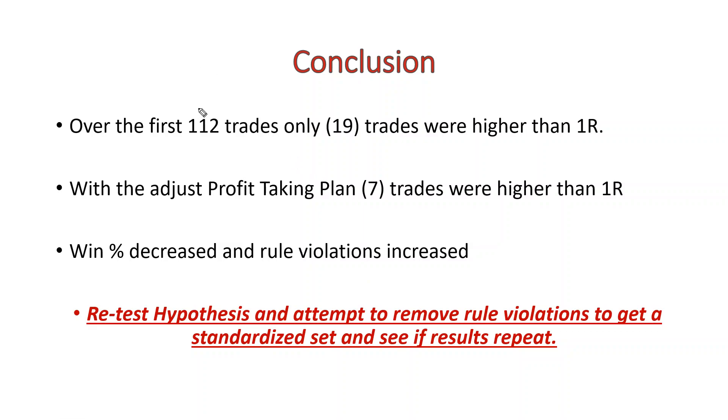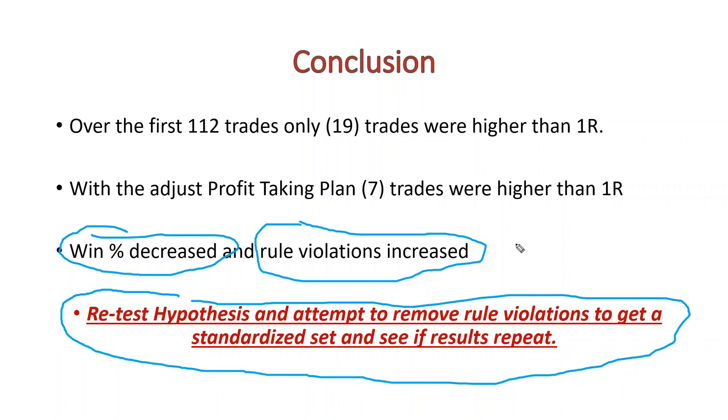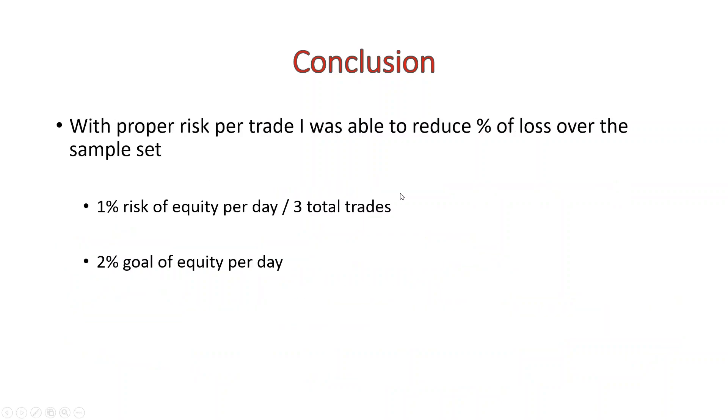In conclusion, getting seven trades above 1R versus 19 out of 112 was much better. However, my winning percentage decreased and my rule violations increased. I think this was a result of me focusing more on profit-taking and trying to get into trades without sticking to my entry rules. So I'm going to retest this again — I want to decrease the number of rule violations in hopes of increasing the winning percentage. But my biggest takeaway was that with the proper risk per trade, I was able to reduce my percentage of loss over the sample set.